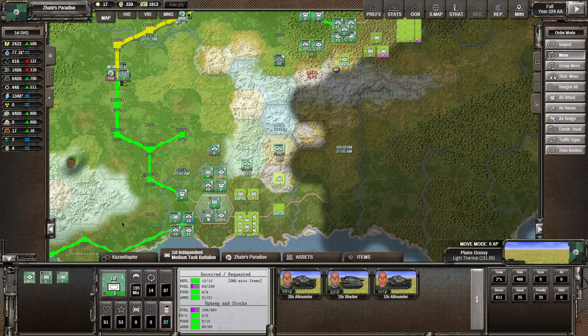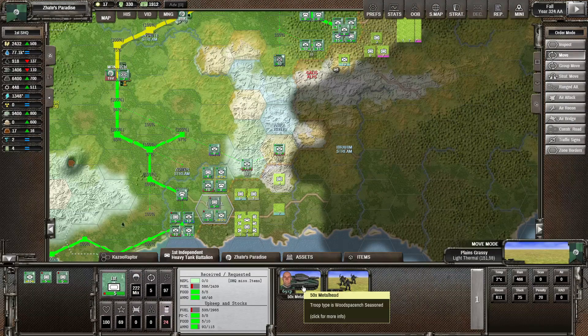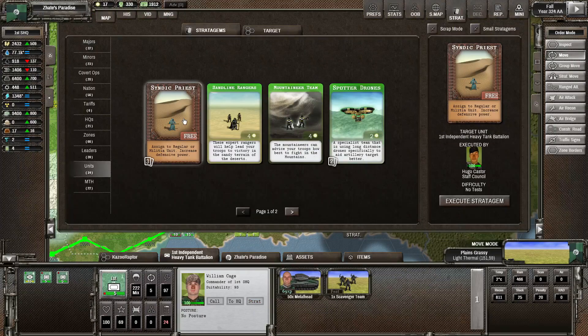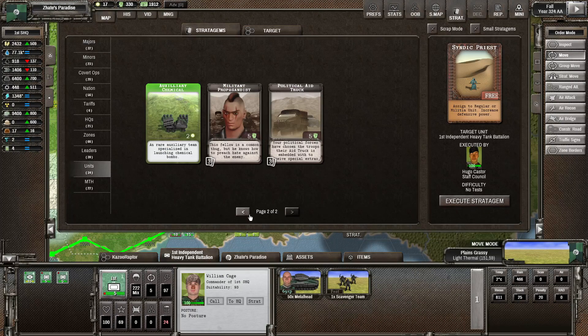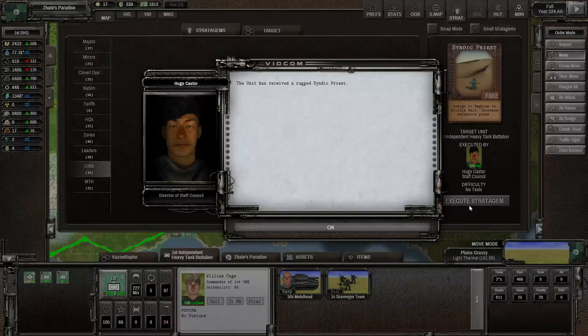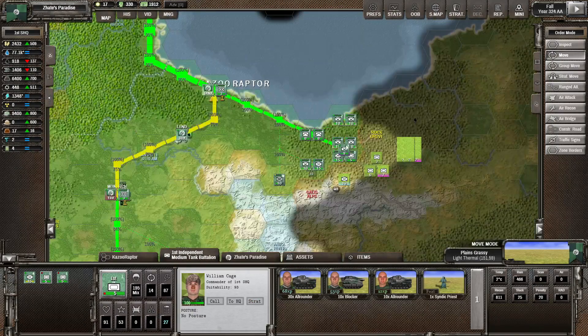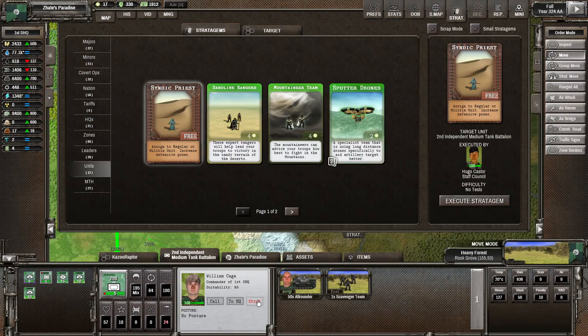If you have a look, the all-rounders over here are quite seasoned, and the metalheads are all seasoned. No veterans yet, but they're getting there. I could also put in the Cindy Priest to increase the defensive power. Same with the all-rounders, and also the other tanker over here is going to get that.